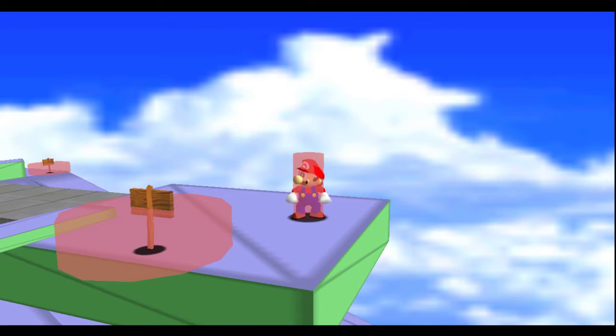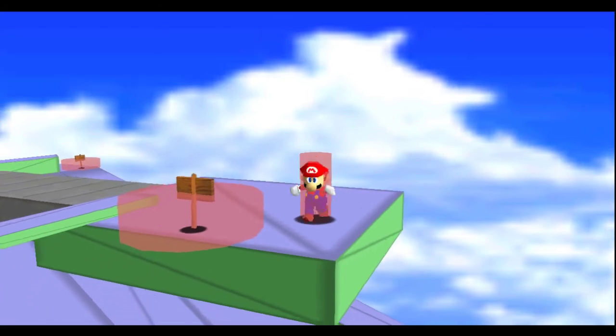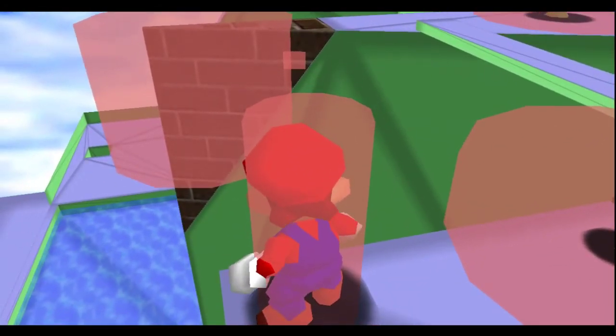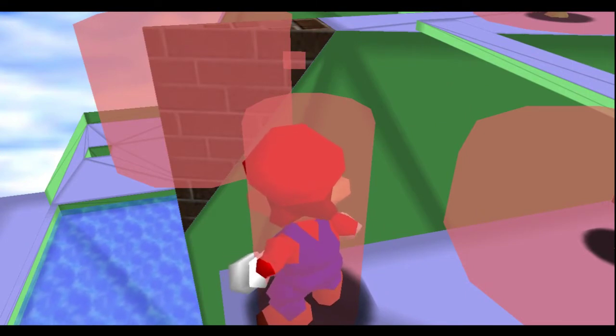Hitboxes in SM64 are cylindrical for every object, so cannonless can't be a result of star rotation or anything of the sort. If you look closely, you can actually see a tiny bit of the star's hitbox poking out of the breakable wall, but unfortunately that sliver's too tiny for Mario to actually grab.